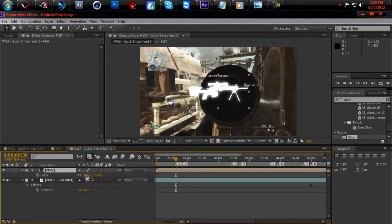What you want to do is hit S to go to Scale, scale it down to about 15 because that seemed like the perfect size. Hit R for Rotation and make that 1. Then hit P for Position.